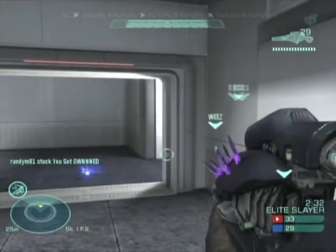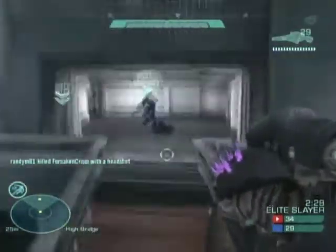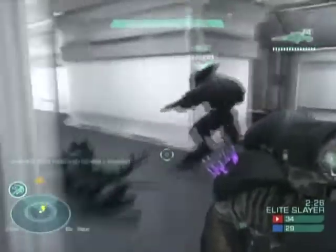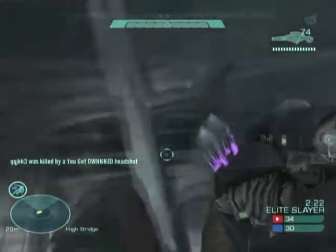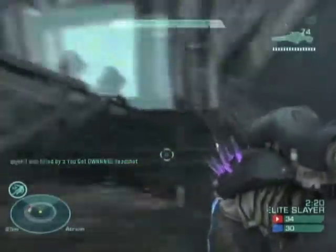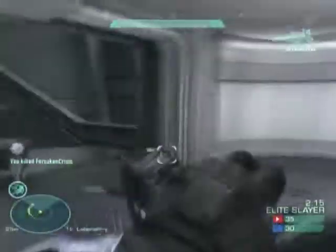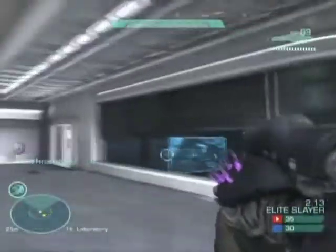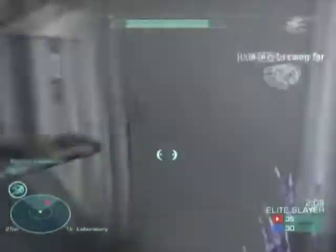I don't know if you guys have noticed, but it's a 4v2 right now and I feel kind of bad for the other team because they're just taking all the damage we're dealing out. They really don't have any defenses — since it's a 4v2 we're coming from every angle, double-teaming them. It's just complete ownage.